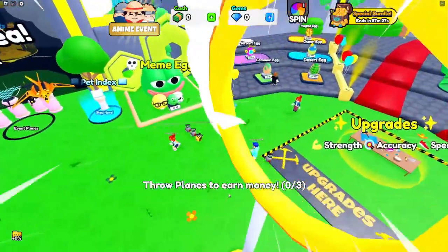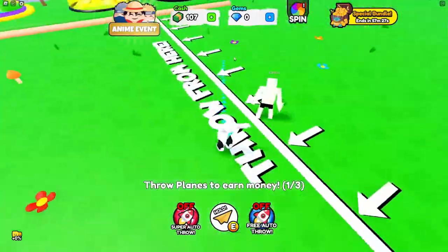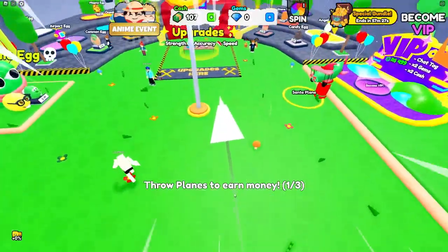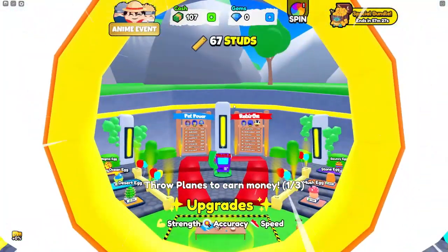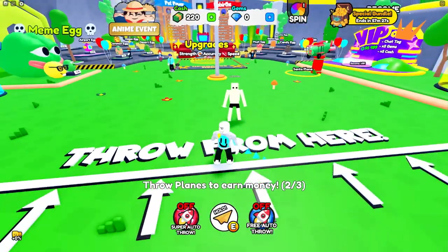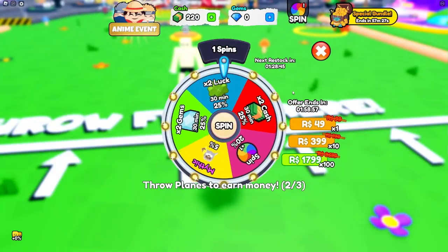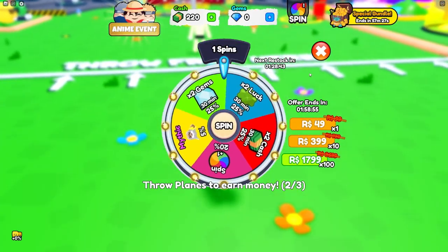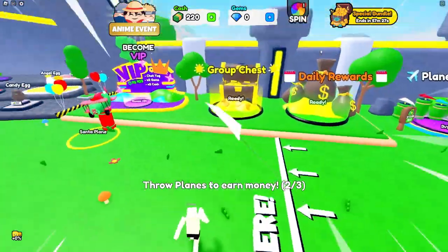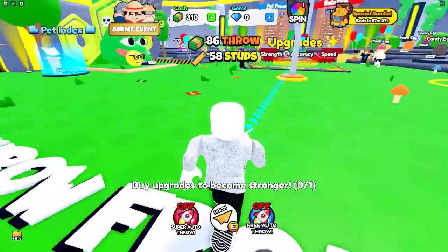We have to try and get 100% and then hit this goal. When I hold it I have to get as green as possible, and when I hit the goal I get a lot of cash. I do have the spin but I'm not going to use it yet because it's almost like cheating. Let's continue throwing to finish the tutorial and buy upgrades to become stronger.